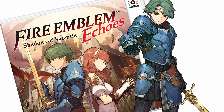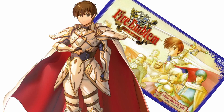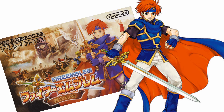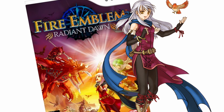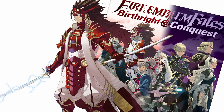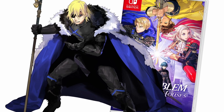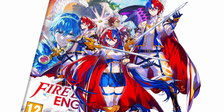The armies are: Marth's army from Mystery of the Emblem, Alm's army from Shadows of Valentia, Celica's army from Shadows of Valentia, Sigurd's army, Seliph's army, Leif's army from Thracia 776, Roy's army, Eliwood/Lyn/Hector's combined group, Eirika and Ephraim's army, the Greil army, Silver army, and Hawk army from Radiant Dawn, Chrom's Shepherds from Awakening, the Hoshidans and Nohrians from Fates, the Blue Lions, Black Eagles, Golden Deer, and the Church all from Three Houses, and finally the Emblem army from Engage.